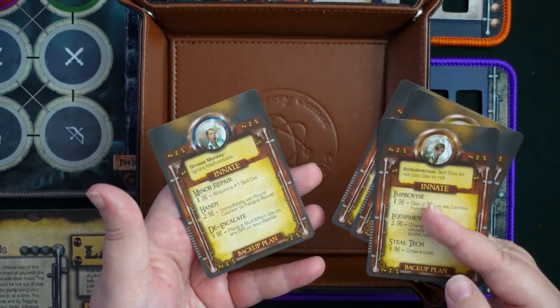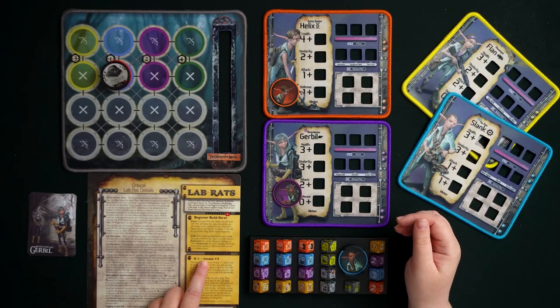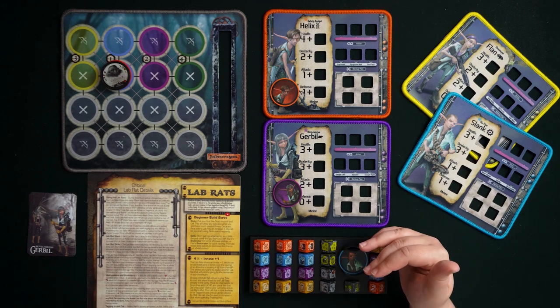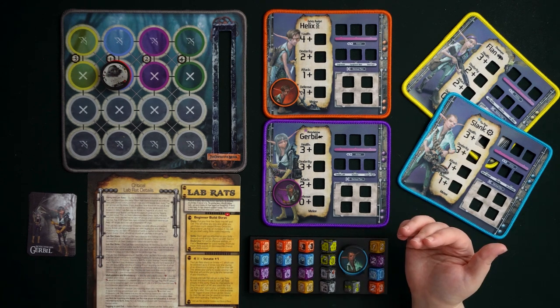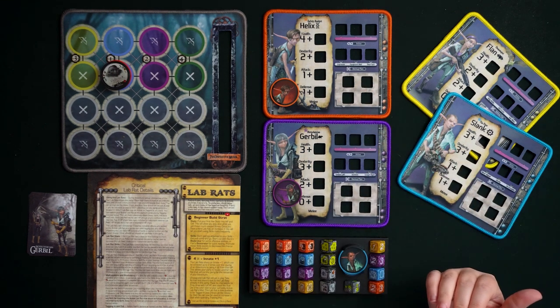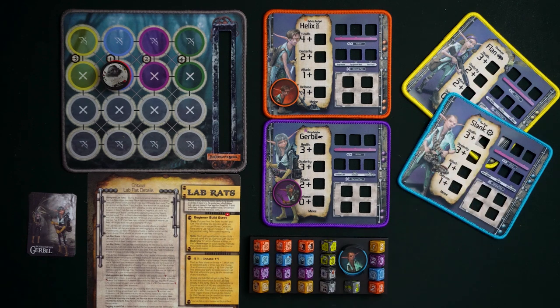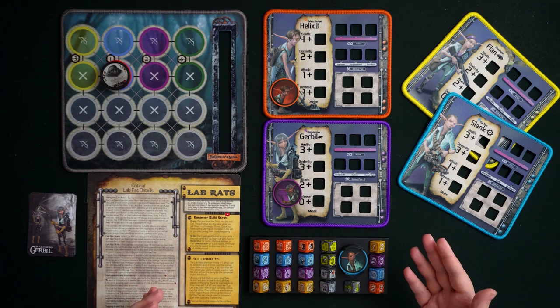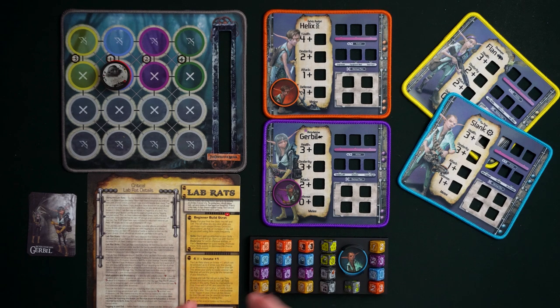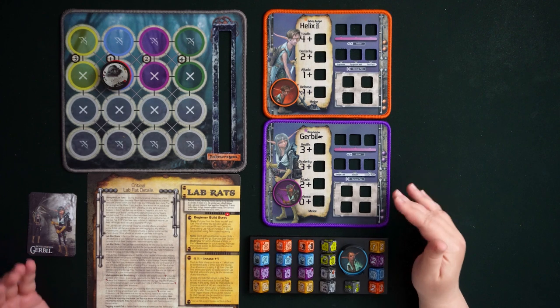They have a collective innate plus one that allows them to bring in other Lab Rats. You start any game of Too Many Bones with only two of the four Lab Rats — you do get to choose which two. The other two sit off to the side until you build up your backup plan and use the innate plus one to bring in another Lab Rat. You do this twice to have your full party of four.